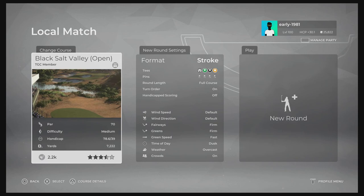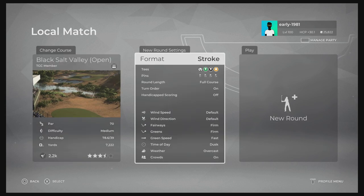Hey golf fans, this is early 1981 and welcome back to next gen PGA Tour 2K21 gameplay live here on the channel. Today we are going to be checking out B101's Black Salt Valley. This is the open edition. This is going to be an absolutely brutal course, so get your popcorn ready. I do believe this course has been chosen to host the US Open over on TGC Tour, so that should be fun for all players participating.